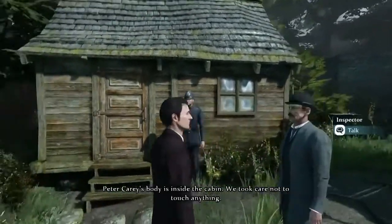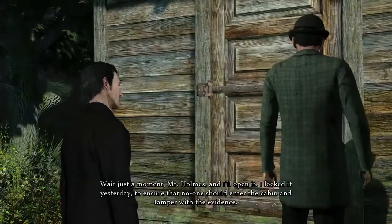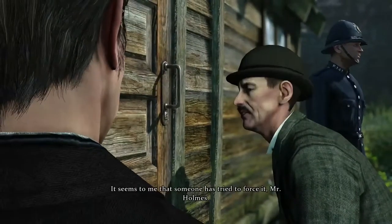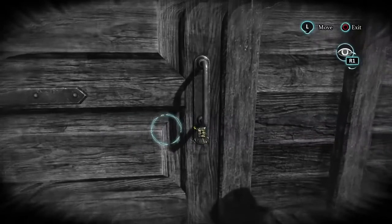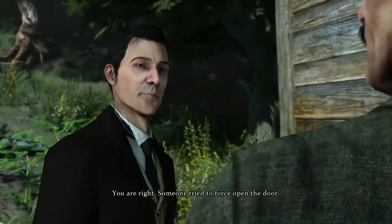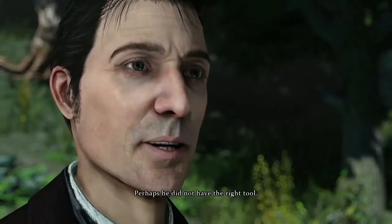Peter Carey's body is inside the cabin. A little later on, we head just outside the scene of the crime where we meet Lestrade, ready to enter the cabin. The door is locked — Lestrade locked it yesterday to ensure no one could tamper with the evidence. However, Lestrade has discovered that somebody has tried to force the lock. Pressing on the gamepad illuminates the tiniest details: not only scratches, but fresh scratches indicating someone has tried to break in recently — perhaps to return to the scene of the crime. Holmes deduces that the visitor lacked the right tool, as this lock is not a difficult one.